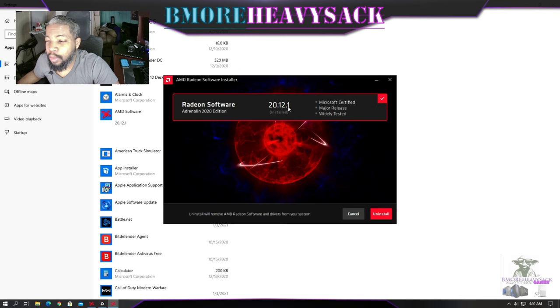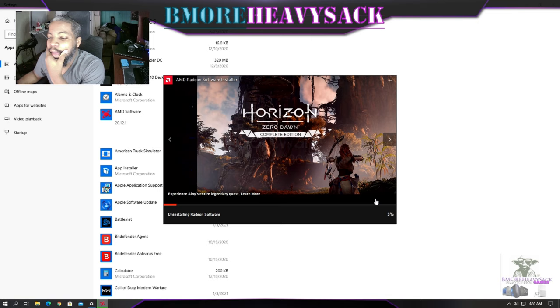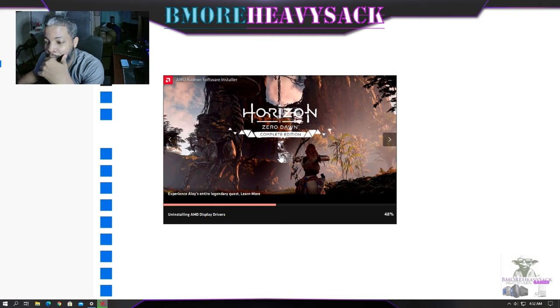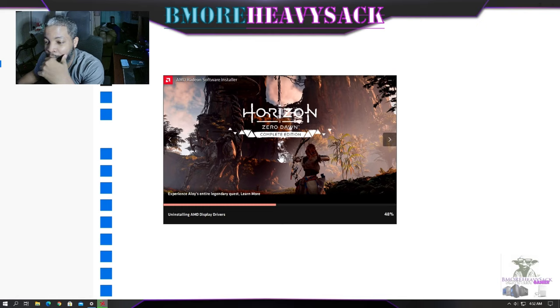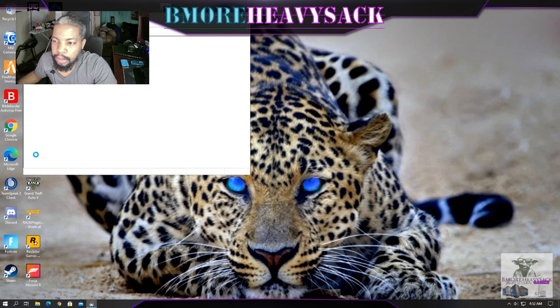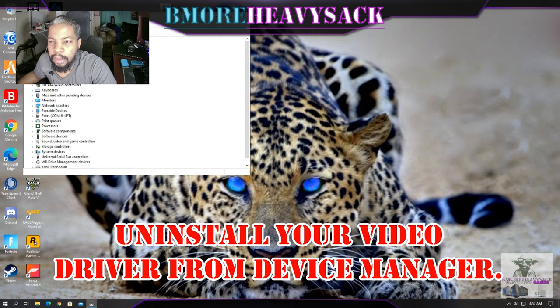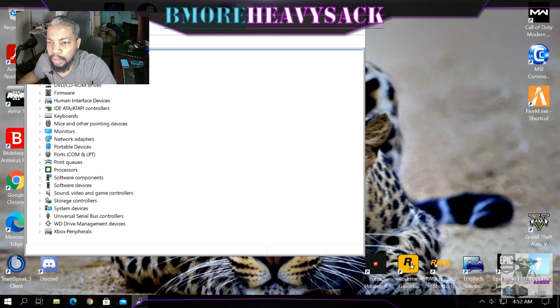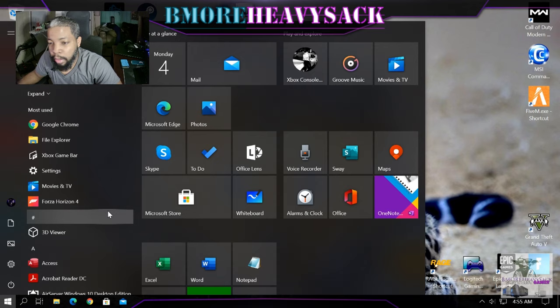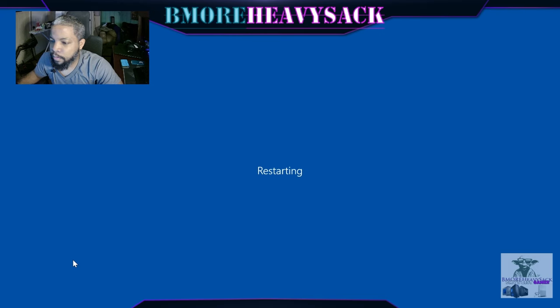AMD driver version 20.12.1 is installed. It's almost five o'clock in the morning so my mind is not really here. But man, I just got into the game and it just completely black screened on me. We need to do a restart. I'm going to check device manager to see exactly what's on here under display — AMD. So I'm going to do an uninstall. That was the menu for the display driver uninstall. Make sure you have the latest updates, which I do, but there may be more. Let's go ahead and restart.